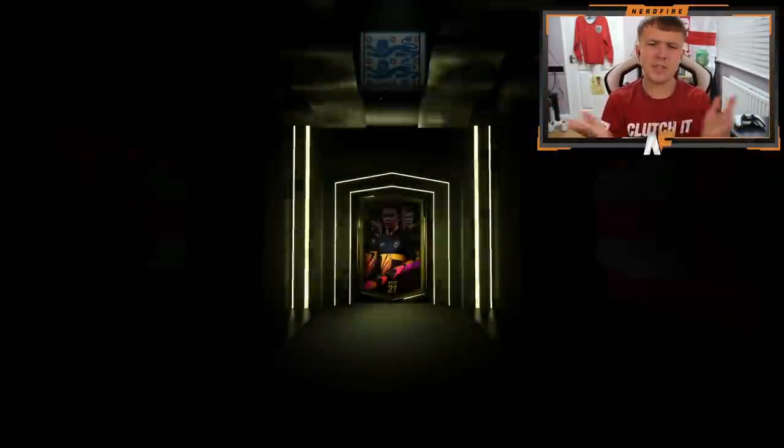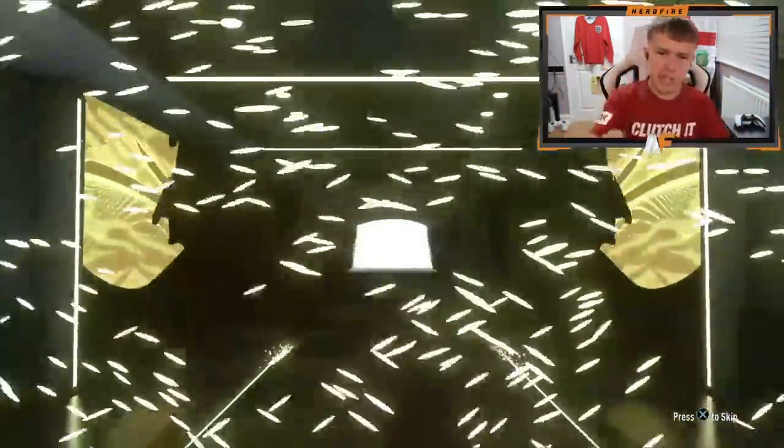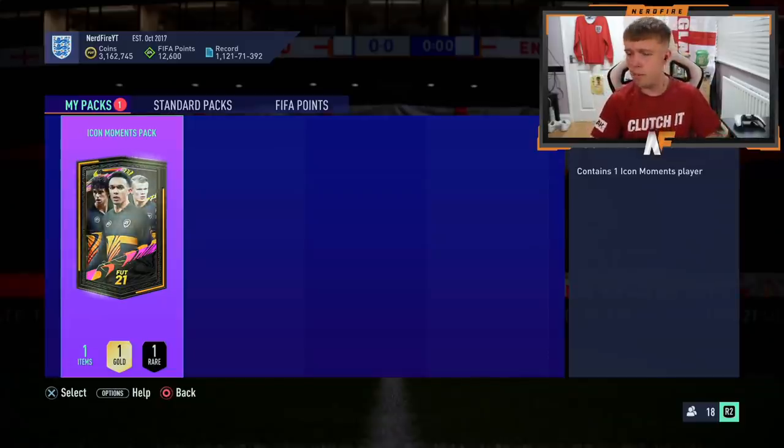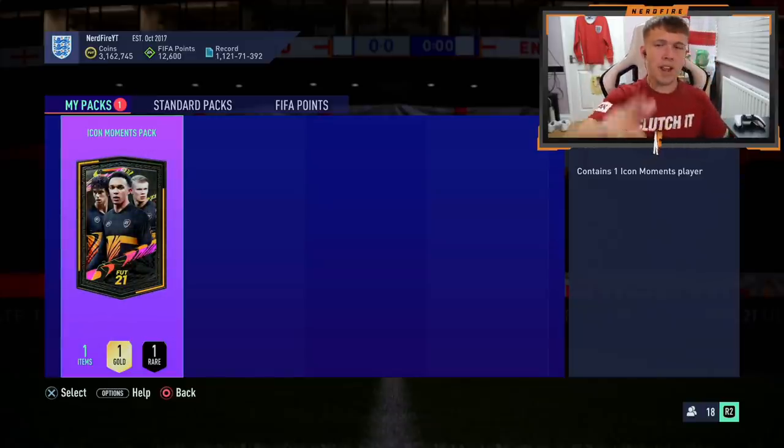Here we go, one more pack and then it's time. We've only had one board this time — stingy EA, stingy. We need fodder back in the club. Here we go, the icon moments pack is ready. We're going to crack it open, look away, store it, and pray that it's better than last time.